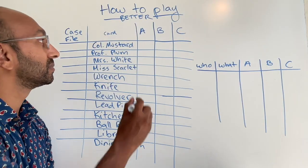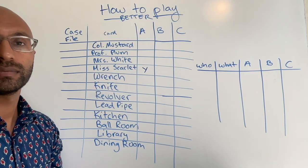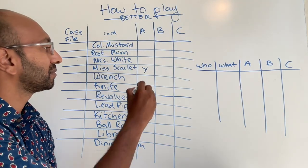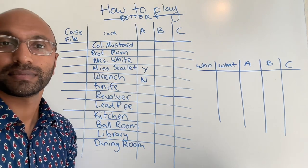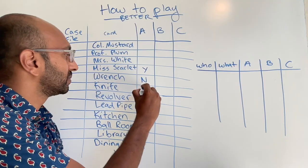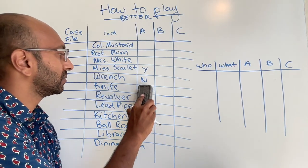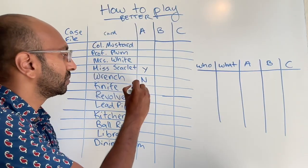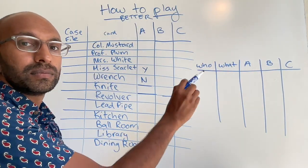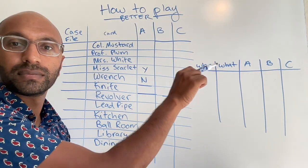In the checklist on top, we're tracking three states for every card and player. For a particular card and player, we can either definitely know that they have it — in which case we put a Y — or we can definitely know that they do not have that card — in which case we put an N. Otherwise, it's an unknown and we leave it blank. Down at the bottom, we're basically just taking notes about the suggestions: who said what, who refuted it, etc.